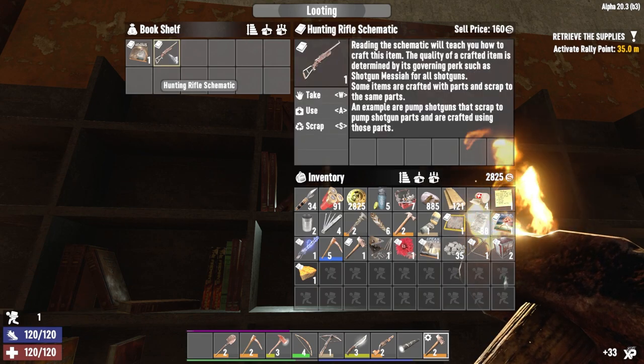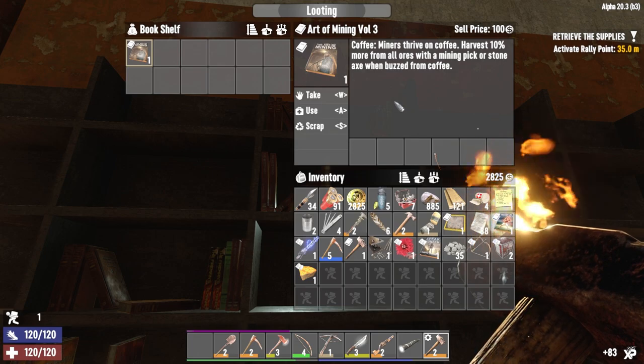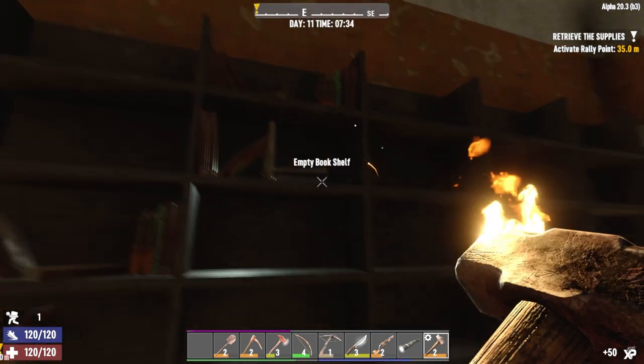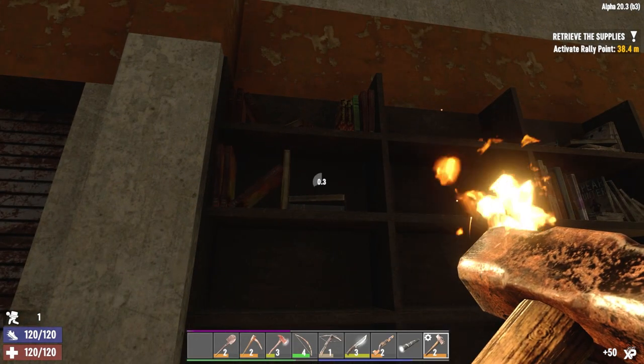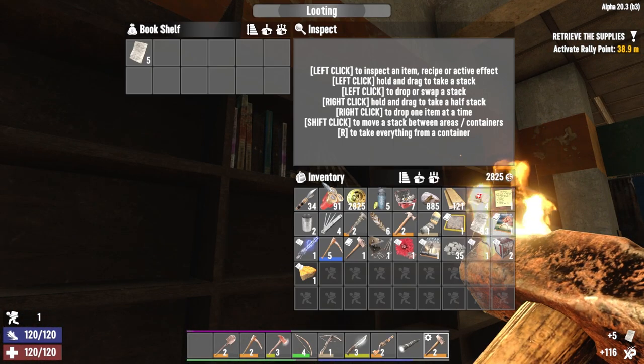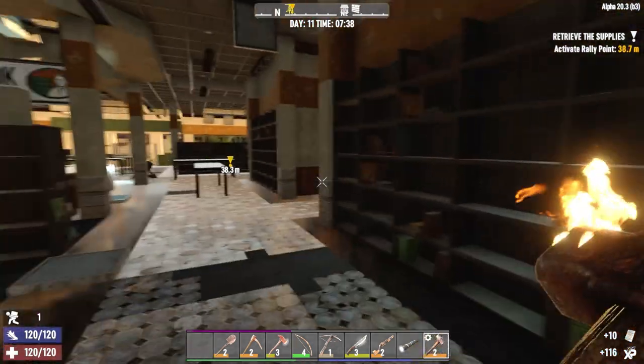Hunting Rifle Schematic? Sure. What's this? Thrive on Coffee — 10% more when you are buzzed on coffee. I'll take it. Even more books. Awesome. This place is awesome. I love this place.